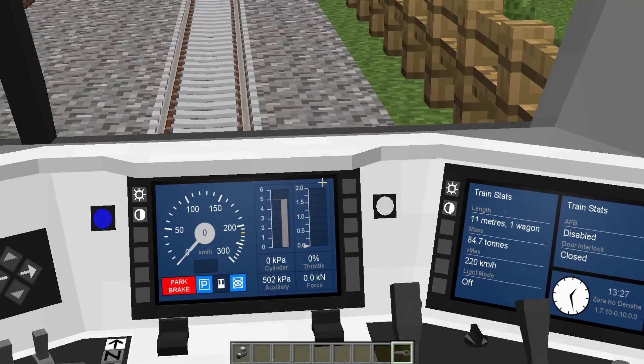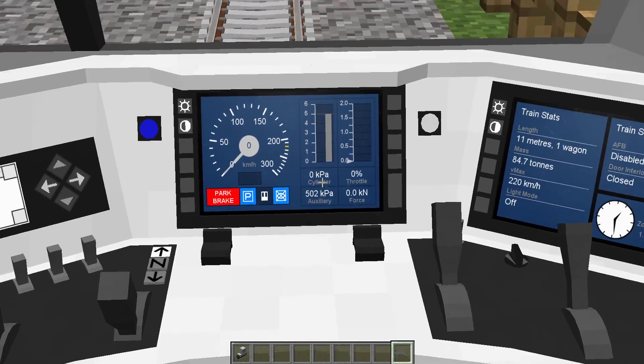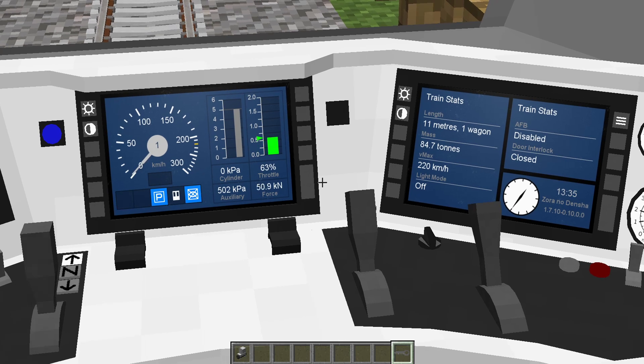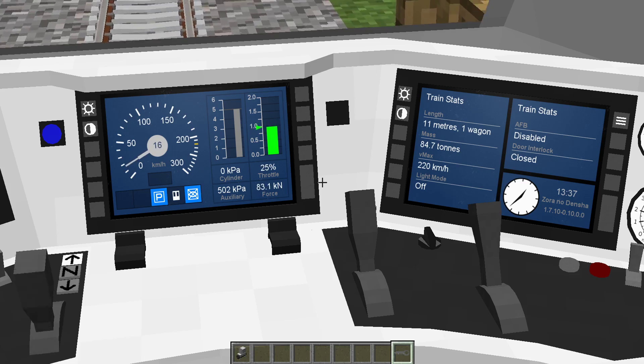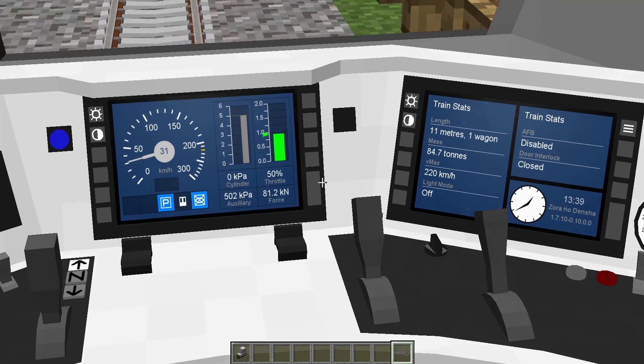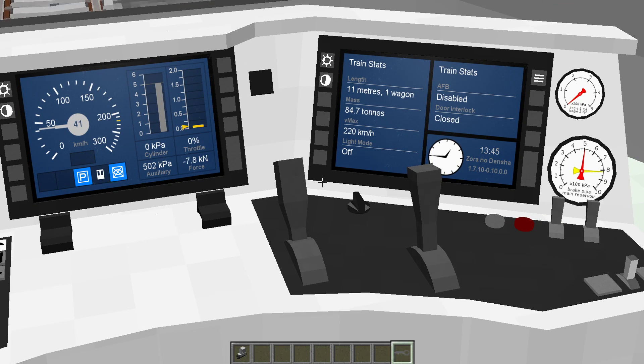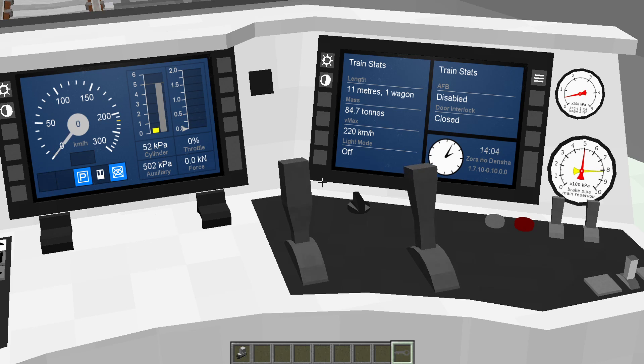Let me demonstrate the electric brakes. If you release the park brake and apply a little bit of power — as you can see, the power lever is just smooth and you can get to wherever you want. Shut off power, then move the electric brake lever back, and the electric brakes will slowly kick into action. You can use that to slow down the train. Go all the way to maximum electric brakes, and then for the rest of the way use the air brakes to stop the train.